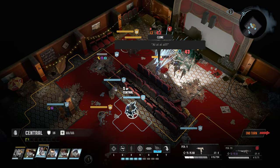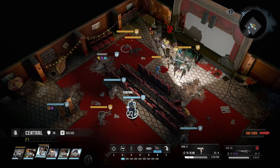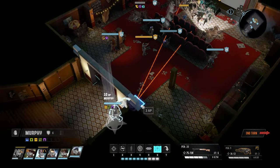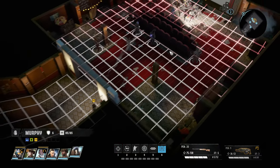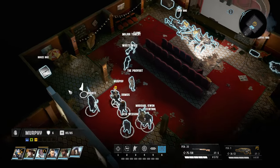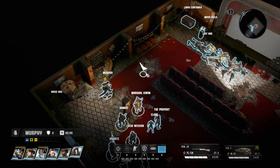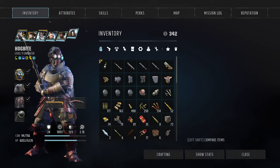The clone takes a lot of damage. Central almost gets him down. If you are controlling an enemy at the end of a turn with no other enemies remaining, you get to keep the rewards and they die.